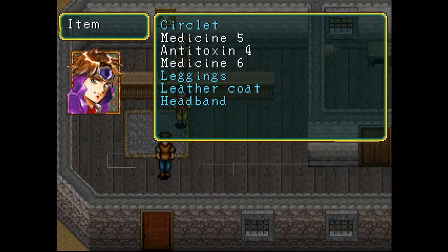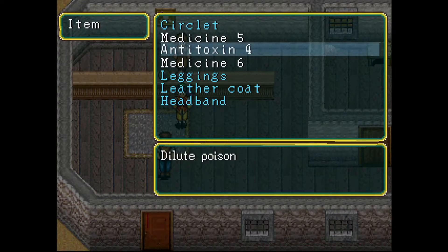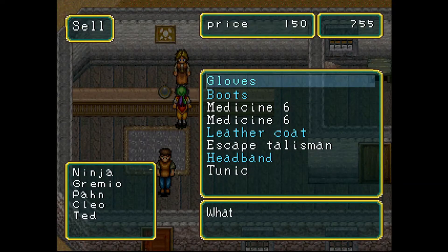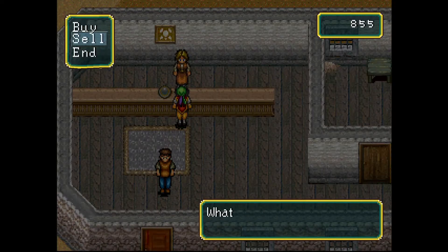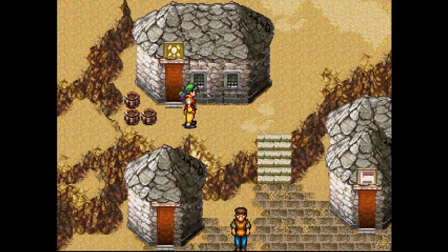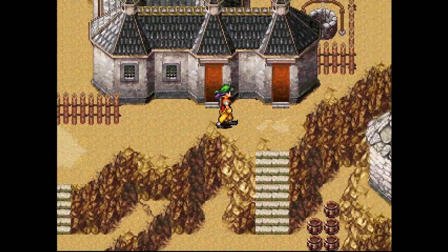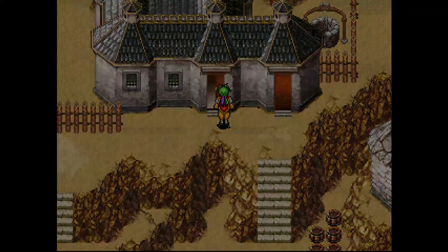If I choose 'give up' on any of these options, by the way, it just drops it. But we can't pick it up off the ground. Like I said, I was going to not equip certain characters, but I'll just go ahead and do it.